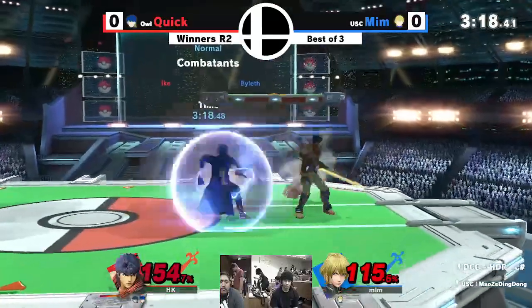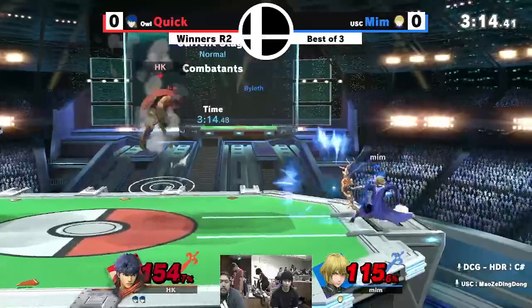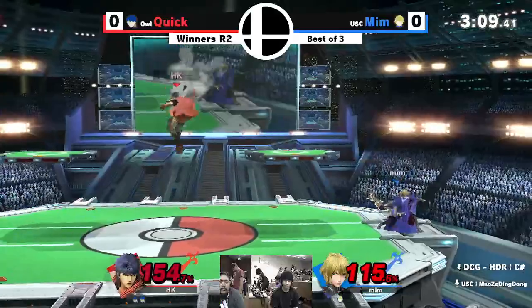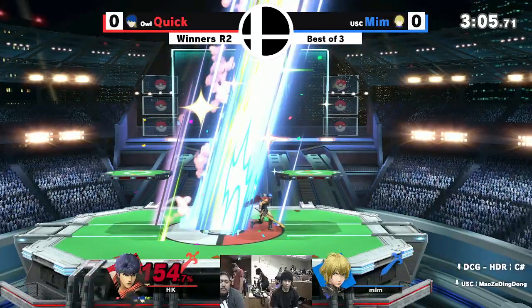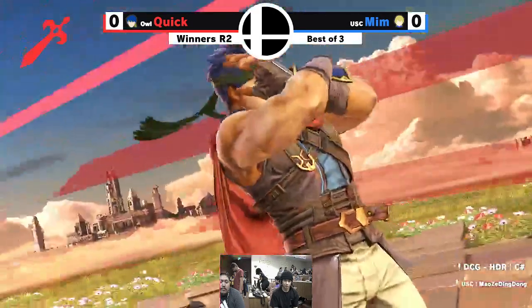Mim still pulling it in very strongly, not giving it up quite yet. Waiting for it — beautiful mix-up, trying to put Quick to the test to see how he closes. Quick is a closer though. Although he almost didn't close it against Hungry Box, the clutch god himself. And the sneaky up tilt — I thought Mim was either going to up smash or up tilt.